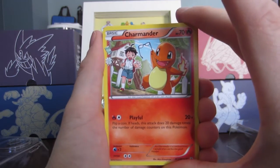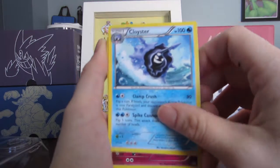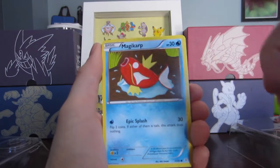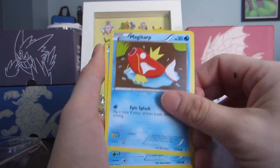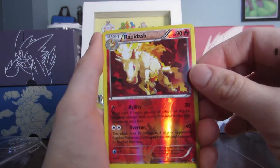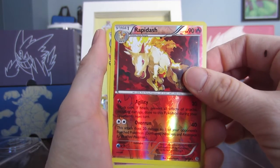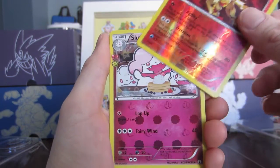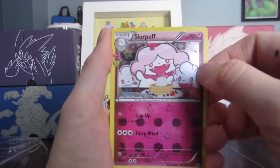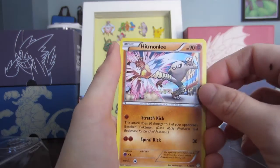We have a Charmander, which is nice because I have both — I have two of the Charizard cards, I'd love to complete that line. We have Cloyster, a Clefable, a Fire Energy. I love the energy cards with the stripes on the back. Magikarp, Shellder, Rapidash — and that is a reverse holo rare. We have a Slurpuff — oh, that's an adorable card, so cute! Our final card is a regular rare Hitmonlee.